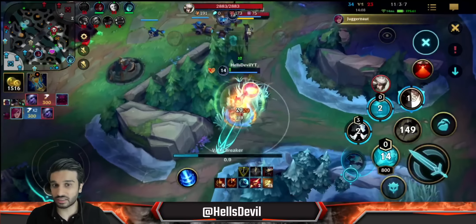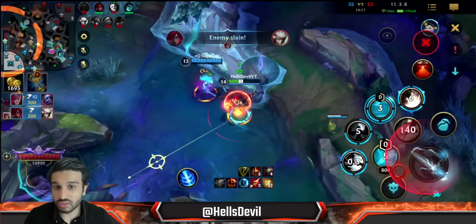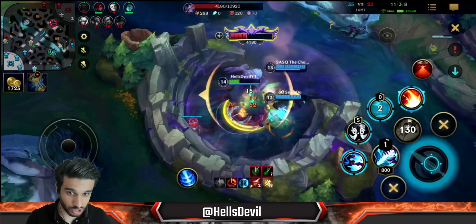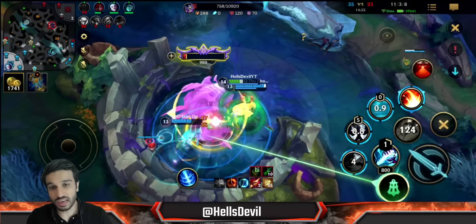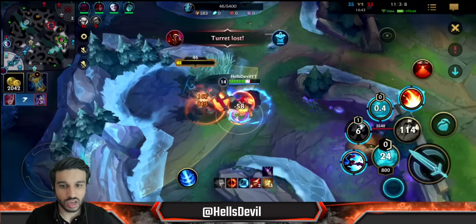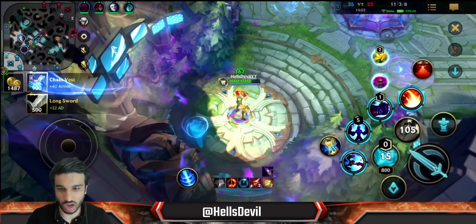Look at how tanky I am — oh my god. Sterak's Gauge and Anathema's Twin Guard — this is the golden combo. Look at how tanky you are. The big beauty of this build is when you get a kill or assist: you have Death's Dance healing you up, and you have Triumph. Enemies will think they can kill you, they all focus you, but you're using your shield, healing from Death's Dance, healing from Triumph. You're just so much harder to kill than you look. You're basically faking being squishy while you're actually unbelievably tanky and unkillable.